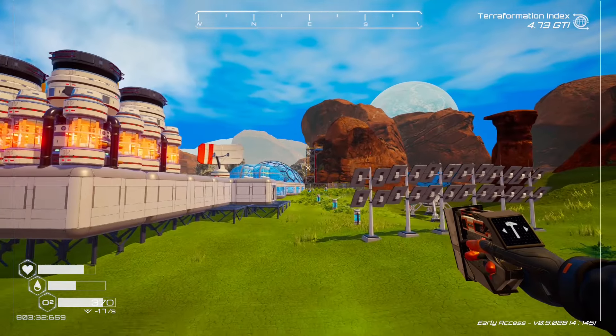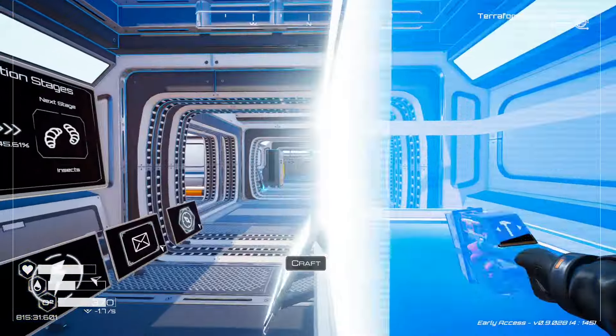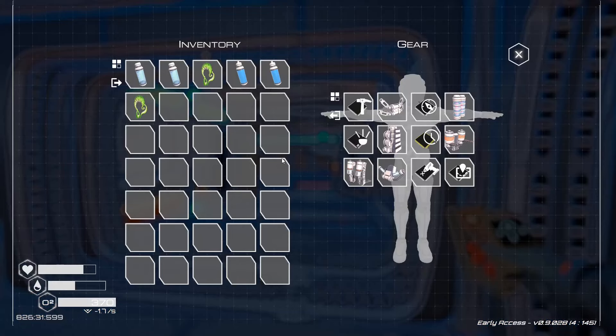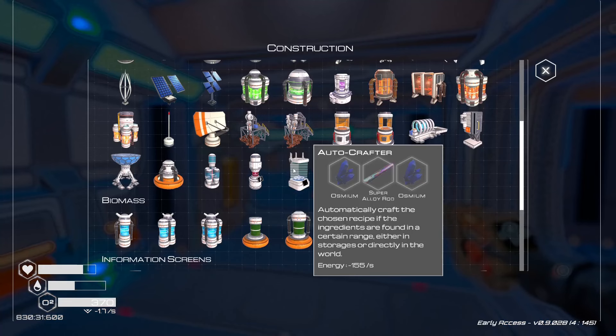Another commenter, David Ferguson, pointed out that it'd be a good idea to put a tier 2 extractor down on the super alloy area. I could not agree more. So let's go ahead and get the materials for that.